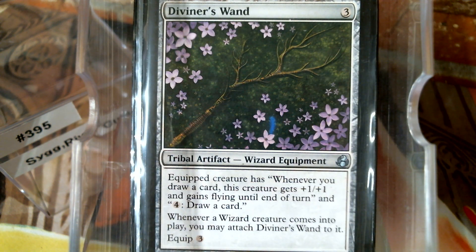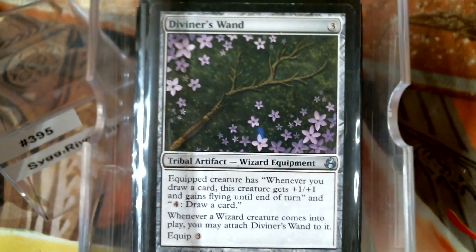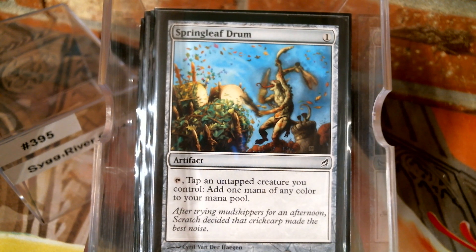Door of Destinies is going to pump up our entire team obviously. Diviner's Wand, just because most of our merfolk are wizards. And the Springleaf Drum — I've got that in there more for the ability to tap creatures with the untap ability than to produce mana itself.